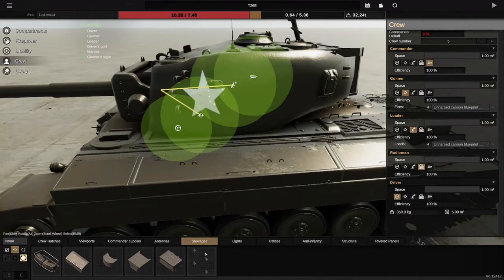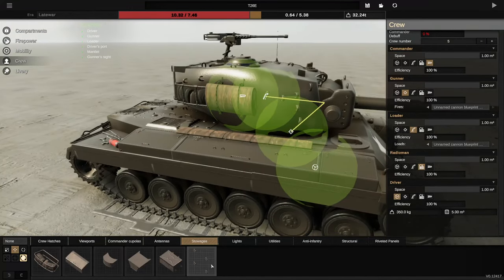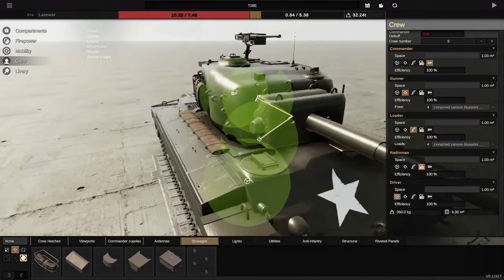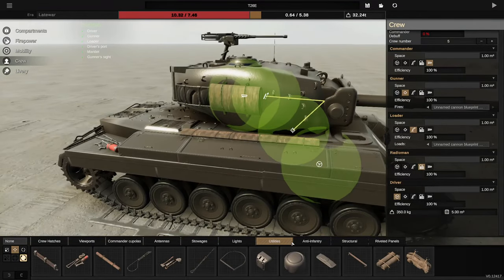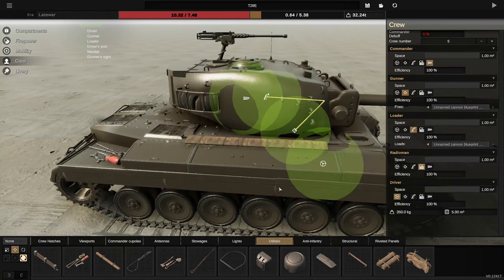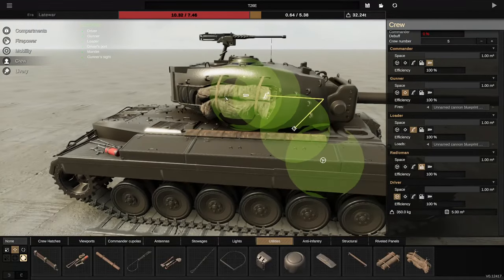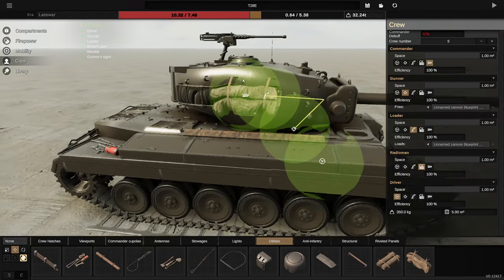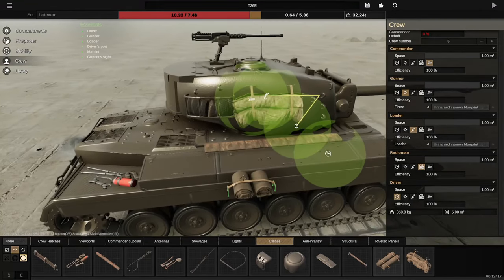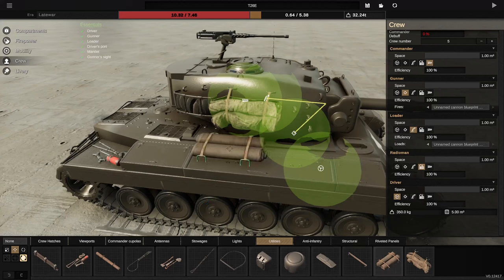These are items you can hang on the tank, and I might actually replace all of these now because this is what this tank is supposed to have. As you can see I have something here that's a log, but that should actually be a tarp — and they have added the tarp. There it is! I can just do this now. It looks like a proper American tank. Let me make it a bit smaller. We have some tarps here as well, let me move these and place them.